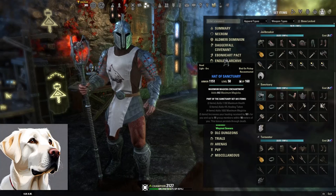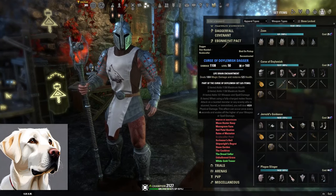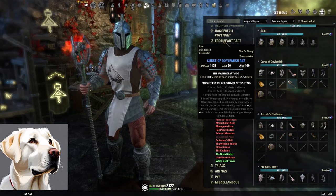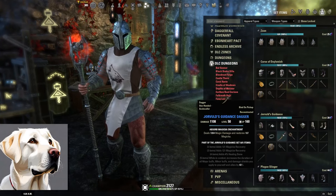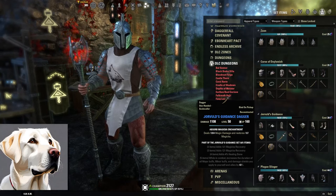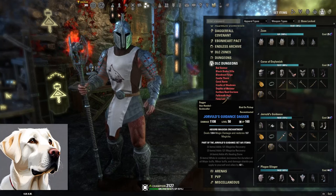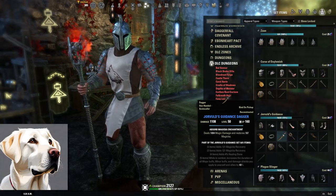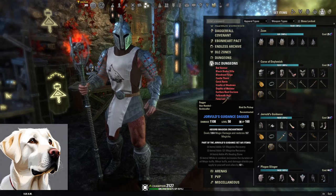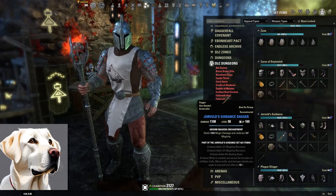Next one is one of my favorites: Jorvuld's Guidance. This comes from Scale Caller Peak, part of the Dragon Bones DLC or ESO Plus. The two-piece gives Magicka Recovery, three-piece is also Magicka Recovery, four-piece is healing taken. The five-piece increases the duration of major buffs, minor buffs, and damage shields by 40% when in combat. This set is absolutely amazing and a very common staple of healers. It'll increase all your buff times like Major Force from your Horn, Minor Berserk, and Resolve from your Combat Prayer, etc.